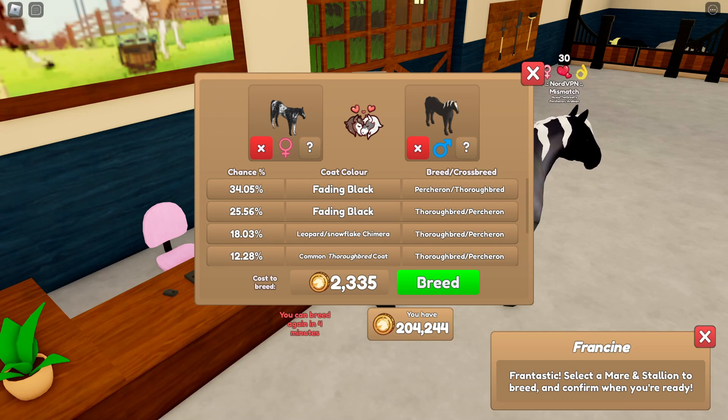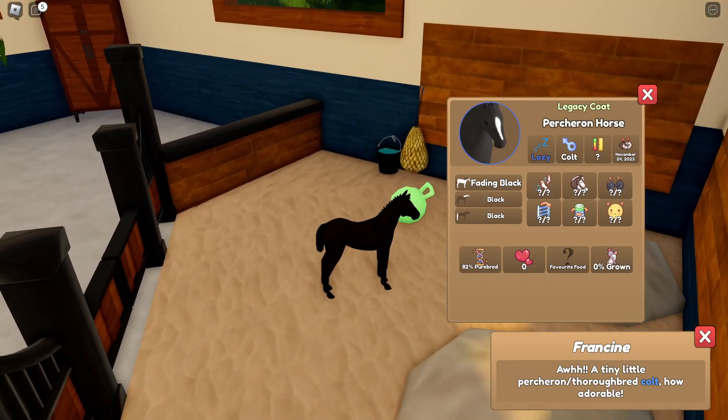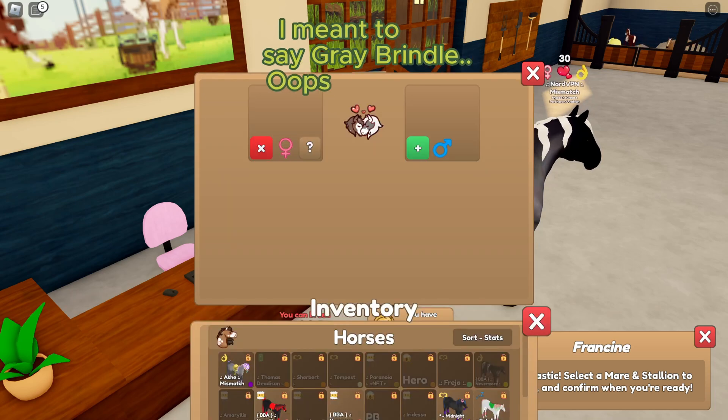I will see you all in roughly five minutes. Alrighty, we are back after about five minutes. Hopefully we get the Leopard Snowflake coat. You know what? I'm not complaining - that's actually really pretty. So, now I'm going to breed... I don't think I have another one. So, we're going to try Bay Brindle now.